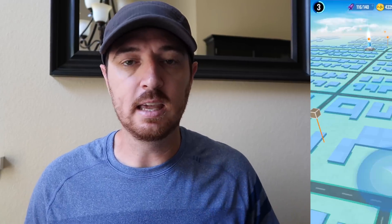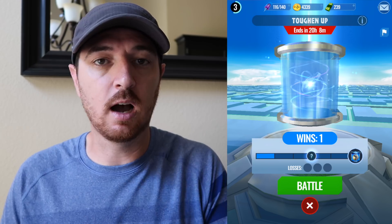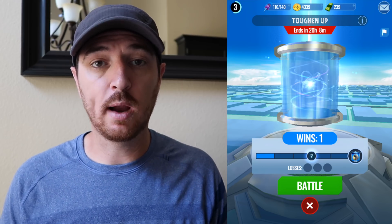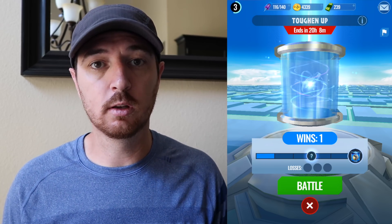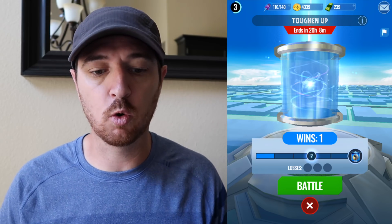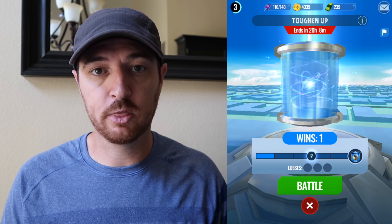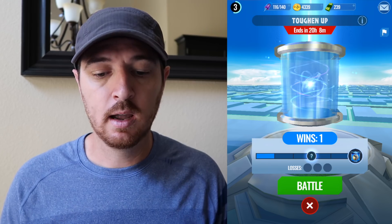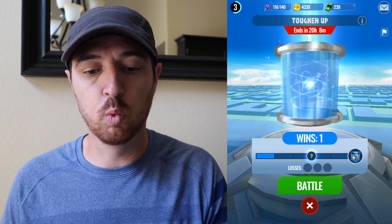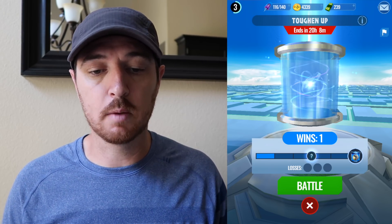Once you're close enough to interact with the strike tower, the first thing that you're going to notice is the title. This one is called Toughen Up. If you hit the eye with the circle around it, it's going to tell you about that strike tower. It also shows you in red how much longer the strike tower is going to be available for you to battle. You can see it's blue in color, and I already have one win. Another thing to look at is round one, round two, and then after you win round three you will get a mystery incubator. After you defeat this strike tower five times, you will get a rare incubator. Under that, you see how many losses you have — those fill up with red strikes — and then you have the option to battle.